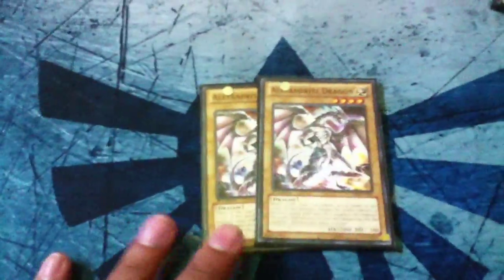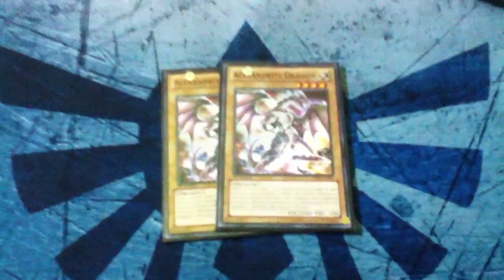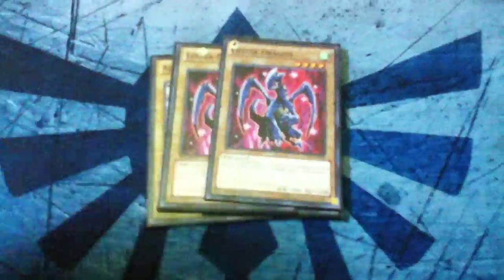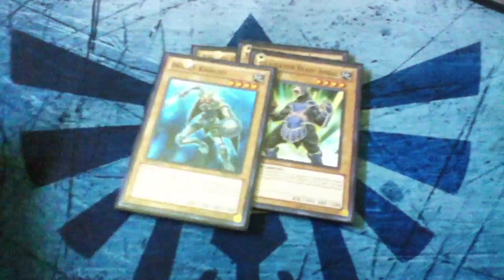So we're going to jump right into it. We're playing two Alexandrite Dragon — it's 2,000 attack for level 4. Then we're playing two Luster Dragon, one Gladiator Beast Andal, and one Insect Knight. These are the main cards you will use and see. They're all basic beaters.